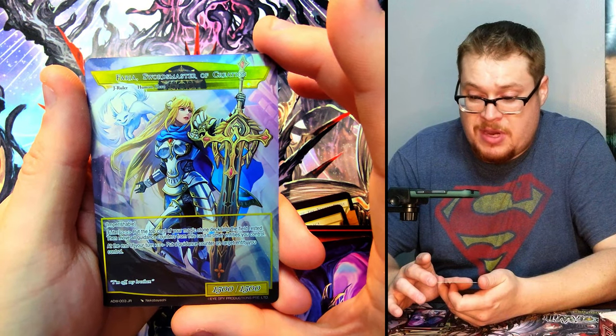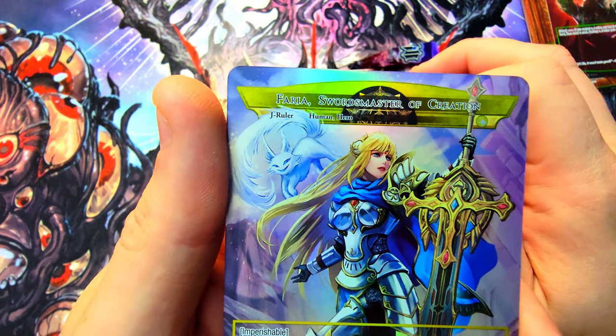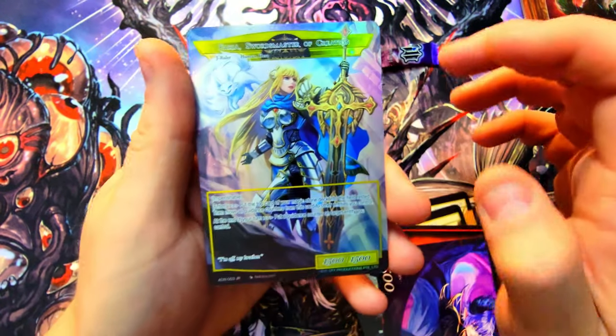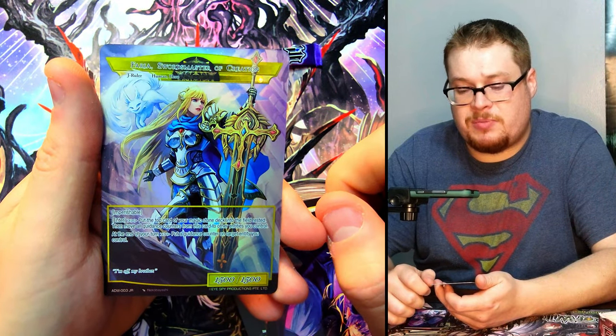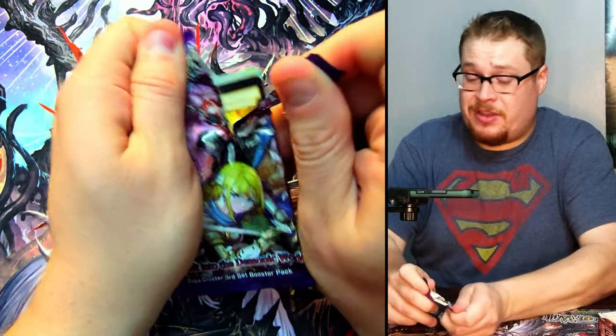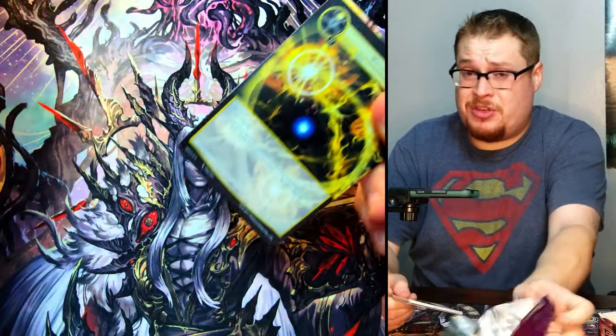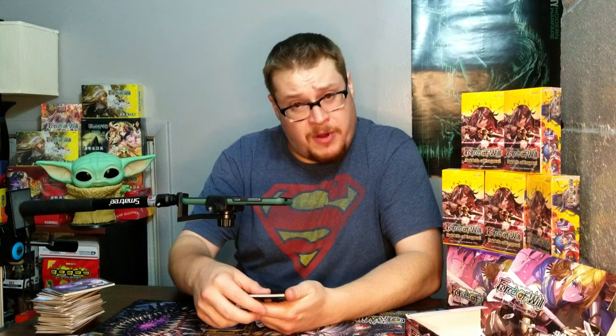This is super cool. Let's see — Excalibur Genesis. So it goes from Excalibur Genesis to Faria, Swords Master of Creation. And she's even got Schrodinger up there — look at that, Schrodinger's flying up by her side. That's interesting. I don't know where this one falls price-wise but it's got to be up there alongside Brad. Very nice showing from the lucky left side.